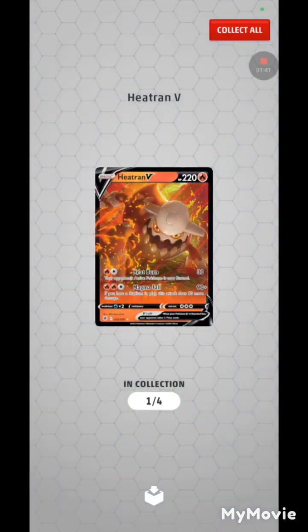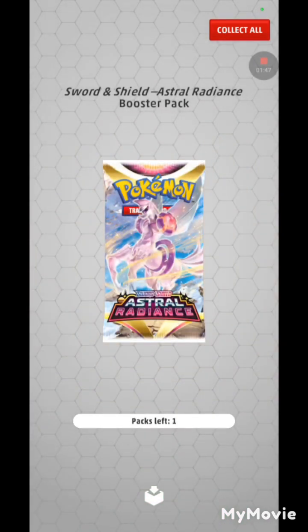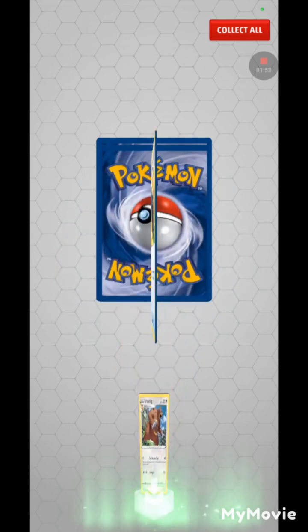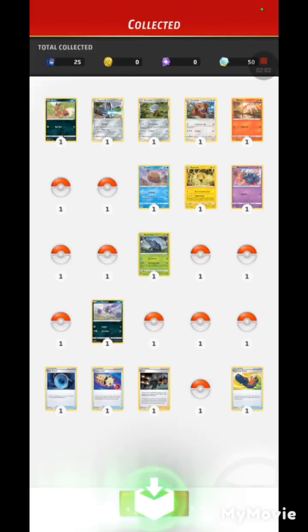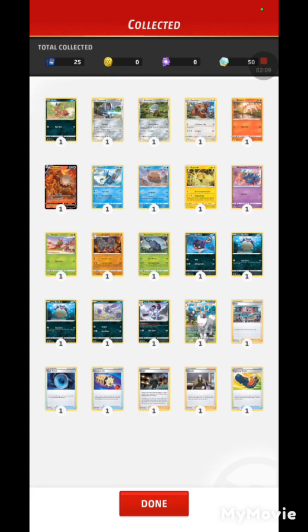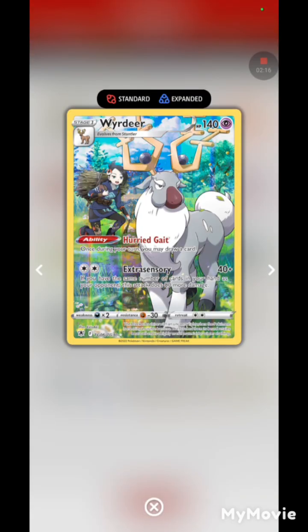Oh, Heatran! The last pack of Astral Radiance — Hisuian Qwilfish, Ursaring, Trekking Shoes, reverse Heracross, and Hisuian Arcanine. So all of these cards — the two main pulls I want to focus on are the Heatran V and the Wyrdeer, which I think is from the trainer art collection.